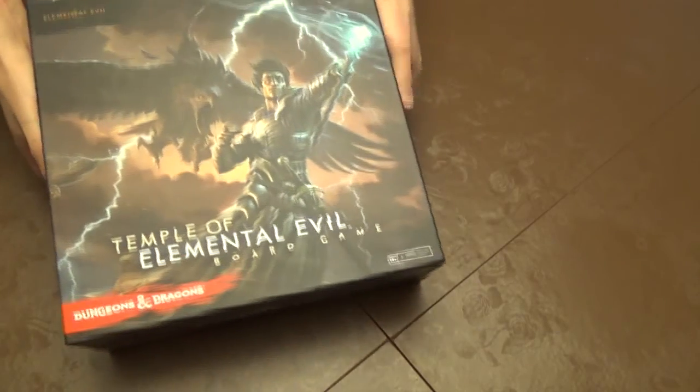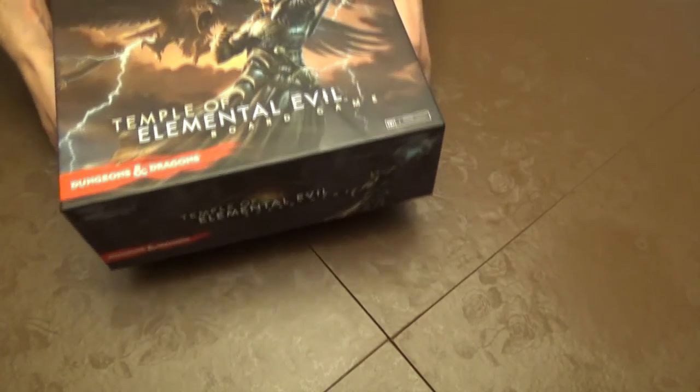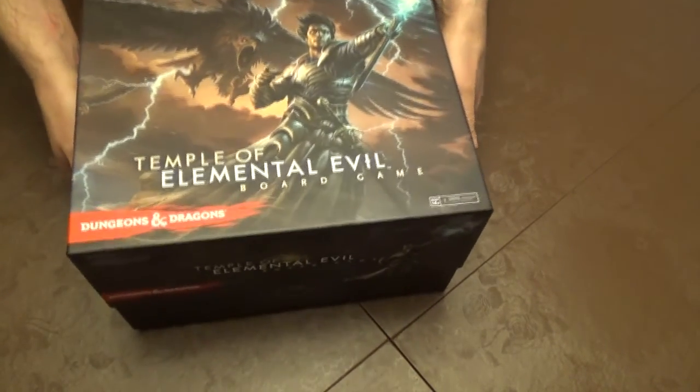So these games are all compatible. You can actually take the heroes, monsters, treasures, and whatnot from one and play it in the other. So if you like to play Drizzt, you can play him in The Temple of Elemental Evil even though he came in a previous game. Nice big box — this thing weighs in at about seven pounds, so it is not light. It's chock full of all kinds of stuff. We've got a rule book, and the rules for these games are all very, very similar. The only difference really is in the campaign modes that you might come across.